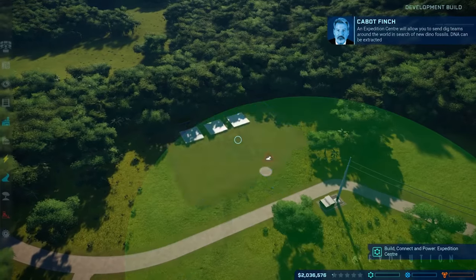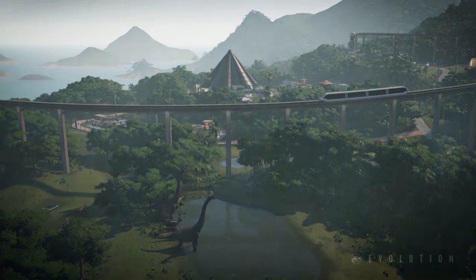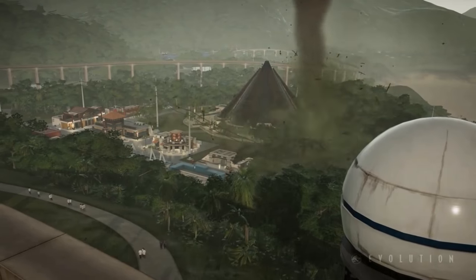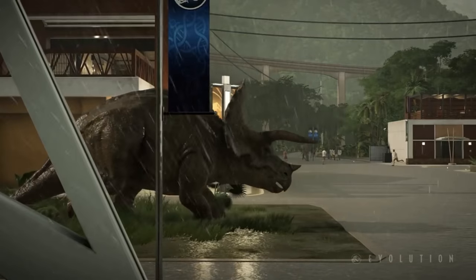Management in Jurassic World Evolution is the core pillar — making sure your guests are safe, making sure your dinosaurs are looked after, keeping an eye on the finances, doing all the research, doing all the extraction — and of course this is across five different islands. As you start moving through the game and taking control of the park, the islands themselves are going to start throwing storms at you, damaging the park and causing dinosaurs to leave their enclosures, which is going to cause you all kinds of trouble.